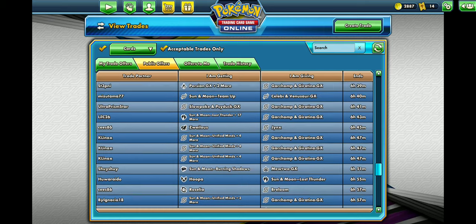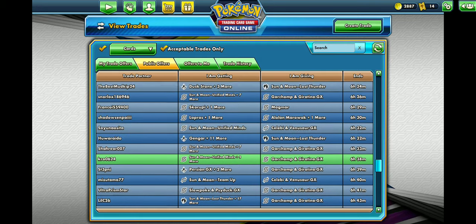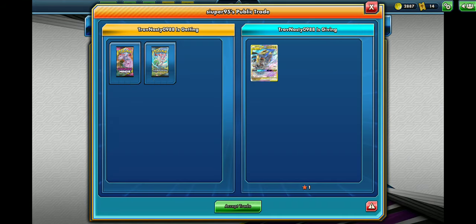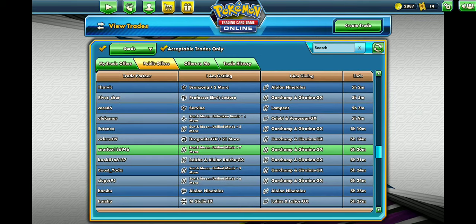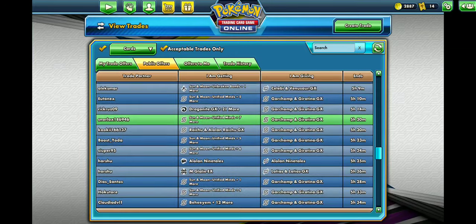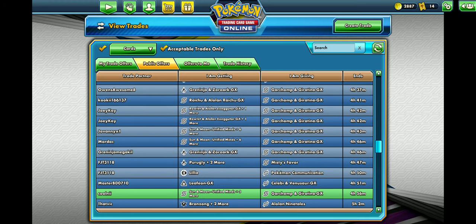What else we got here? 15 Lost Thunder packs — that's pretty raw. Six Unified Mind packs. I think it was seven somewhere. That's the thing with the trades: you want to make sure that you let it refresh all the way down to these 48-hour ones, because then you've got the whole list to work with. If you go too fast and don't let it load, you'll be stuck in the one, two, three, four-hour range and won't see all the other potential trades. So make sure you let it load all the way to the 48-hour trades.